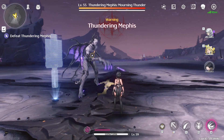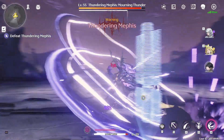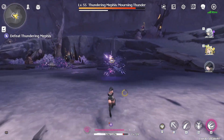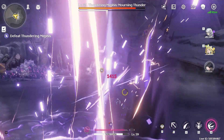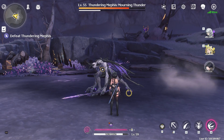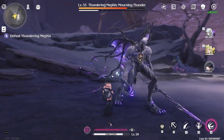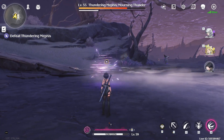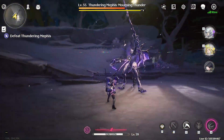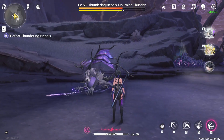For this guy, it's parry, auto, auto, parry — I missed — auto, auto, parry, auto, auto, and then he'll either walk or do the wave attack. You dodge into the wave attack and then auto, auto, auto. He'll then go into either a walking stance or a parry stance. If it's walking stance, that's more free hits. Then he'll go into a parry stance: auto, auto, parry, auto, auto, third parry, auto, auto. That's pretty much his pattern.